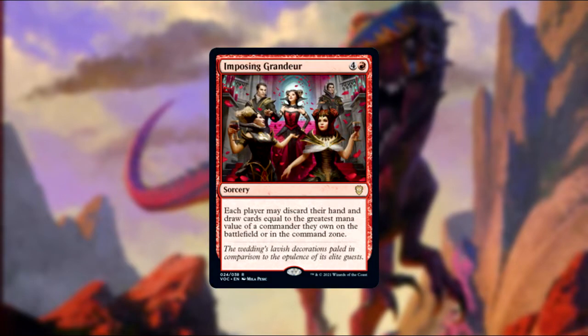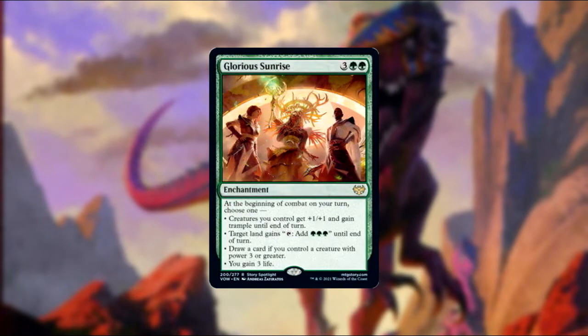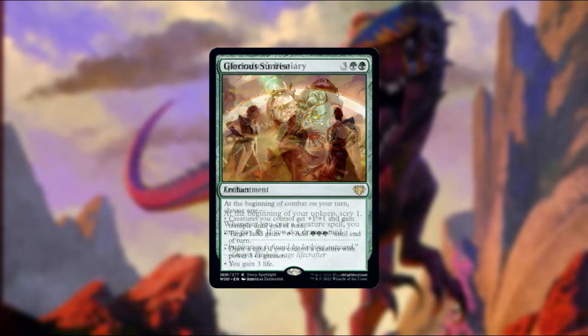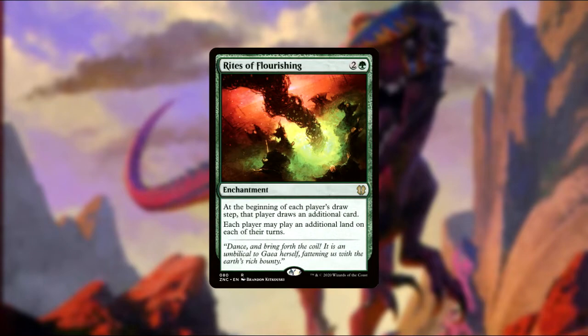Imposing Grandeur lets each player discard their hand and draw cards equal to the greatest mana value of their commanders. Dollhouse of Horrors can be tapped to exile a creature in your graveyard and copy it, except it's a 0/0 construct that gets +1/+1 for each construct you control, and it has haste. Glorious Sunrise says at the start of your combat, your creatures get +1/+1 and trample, or target land can tap for three green for the turn, or draw a card if you have a creature with power 3 or more, or you gain 3 life. Lifecrafter's Bestiary lets you pay green whenever you cast a creature to draw one. Rites of Flourishing has everyone draw an extra card and play an extra land on each of their turns.